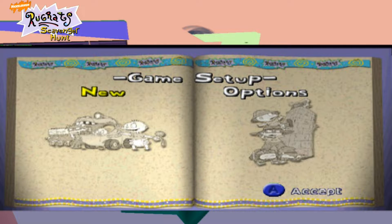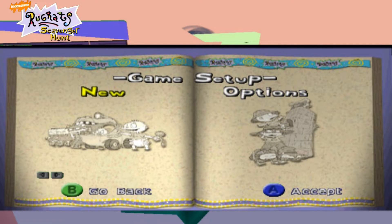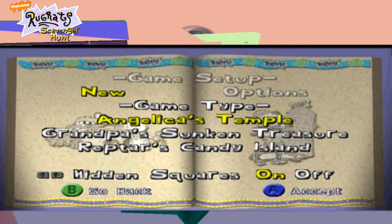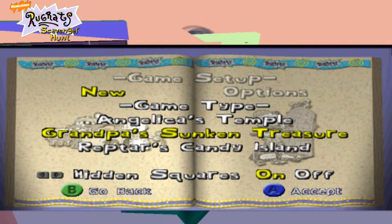Oh, I'm playing a demo. Let's skip the intro again. Go on, options. Hidden squares — yeah, put them on. So basically, what you've got here, you've got three maps where you've got to find just an item, because Angelica finds some other pieces. So you've got Angelica's Temple, Grandpa's Sunken Treasure, or Rugrats Candy Island. Now, I think this is just going to be a one-up video just to show off the game.